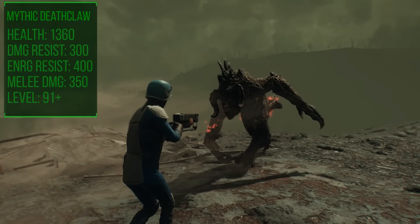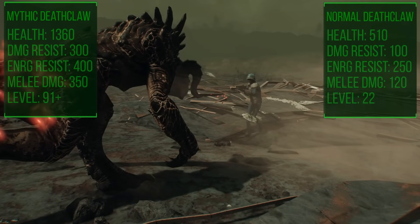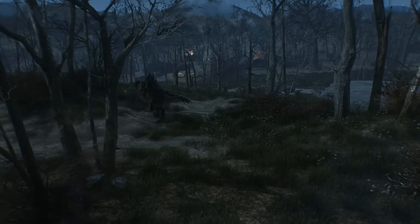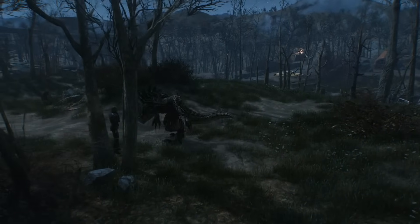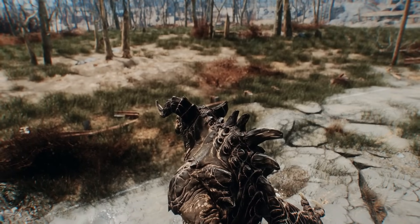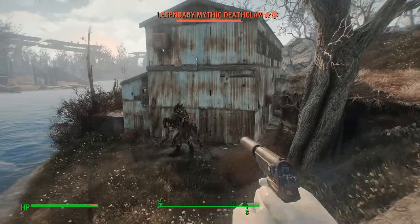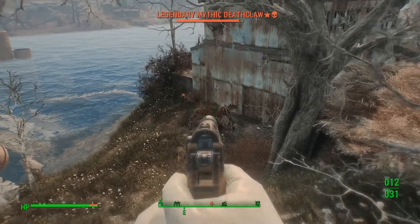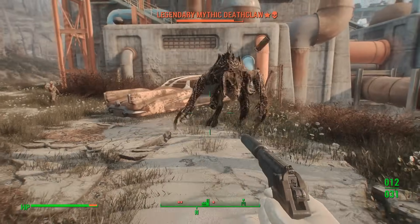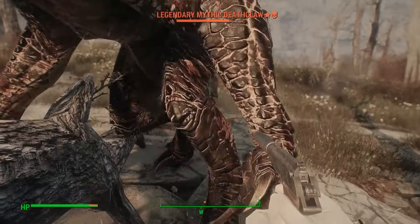Mythics spawn in with a minimum of 1,360 health points — around 2.5 times normal — as well as doing another 2.5-ish times the damage. Their respectable damage and energy resistances, combined with the trademark Deathclaw agility, makes these even more of a challenge to take down than the stats would suggest. They shouldn't begin populating your world until you've reached level 91. Frankly, I don't even hit that in most of my playthroughs, so unless you've been sticking with a single character for a long time, there's a reasonable chance you'll never bump into one of these.